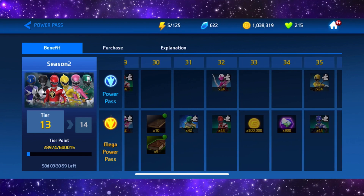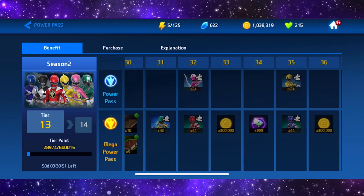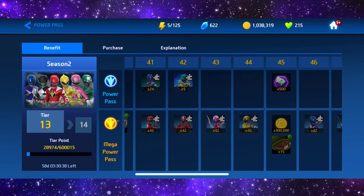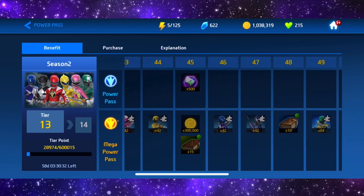This is where it gets juicy — once you get to around tier 31 you get 42 Green Dragon Ranger, very very nice indeed. Then the tier after you get 44 Dino Red as well as 24 Mighty Morphin Pink. Then if we keep scrolling, tier 38 you get 52 Dino Yellow and 24 Dino Yellow as well. Then once you get to tier 42 you get yourself another 9 fragments for Mighty Morphin Green Dragon Ranger.